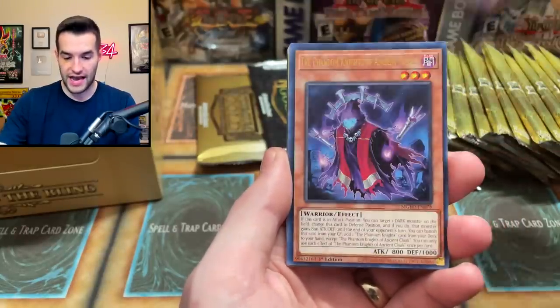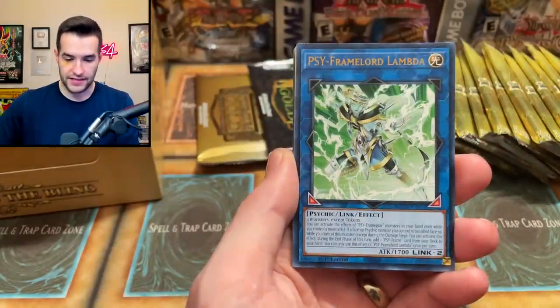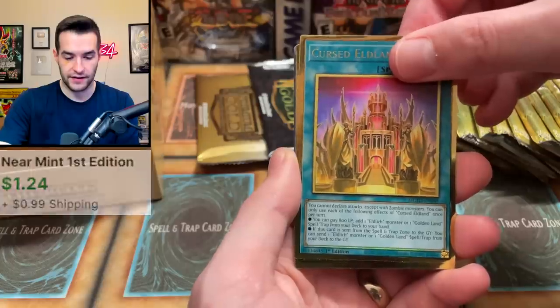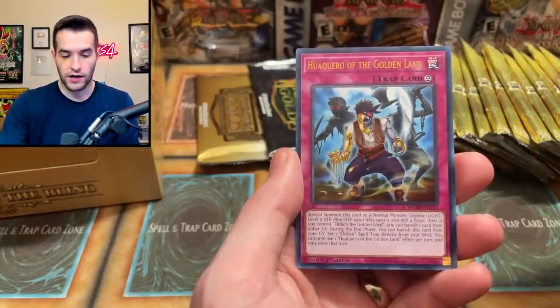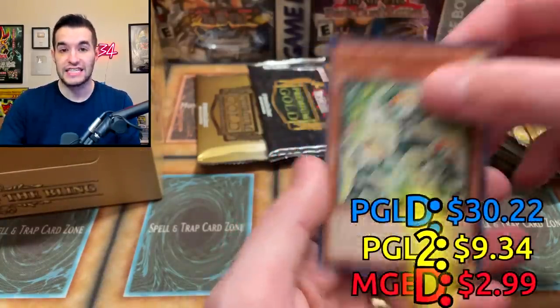We've got a Titanial Princess of Camellus. So many good Edison cards because these were printed around Edison time. Dad and the Princess — both pretty good. We got Weather Thundery Canvas, Phantom Knights, Psyframe Lord Lambda, Cursed Eldland, Evilswarm Dolka — not bad for the dinos — Hakero, and Prank Kids Fanzies. Pretty solid.